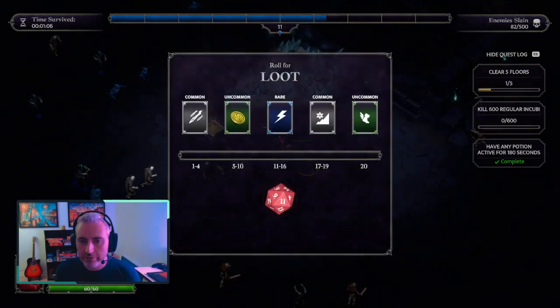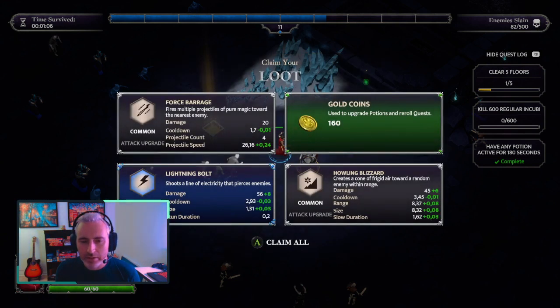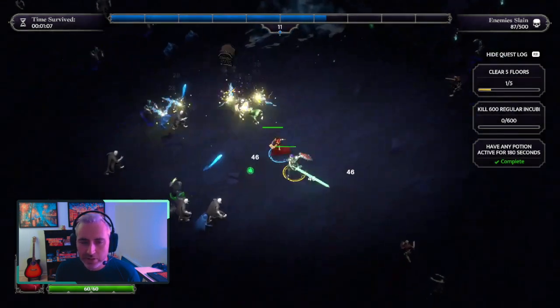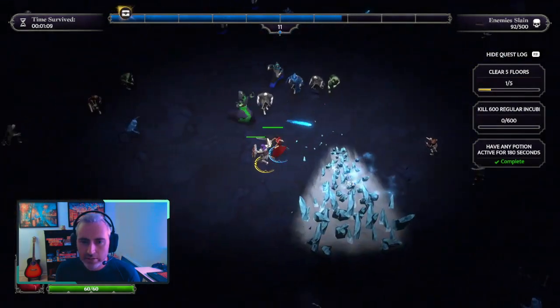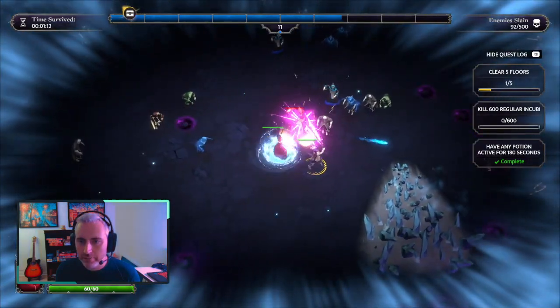Miniboss — we're on floor two, meeting the miniboss again. Three or four — delightful rare? That's good. Let's pause right here and make sure we blast that thing.